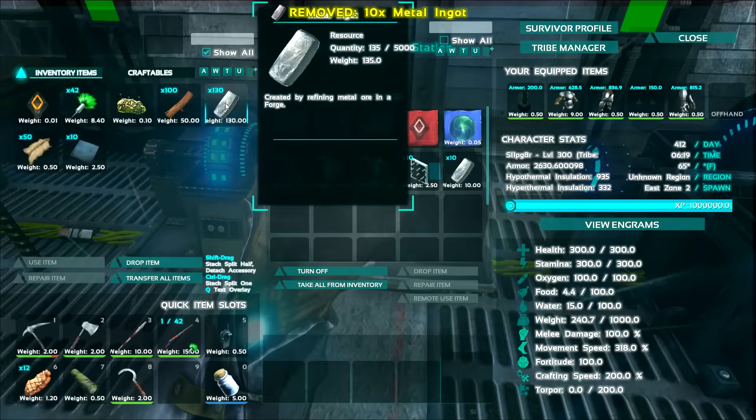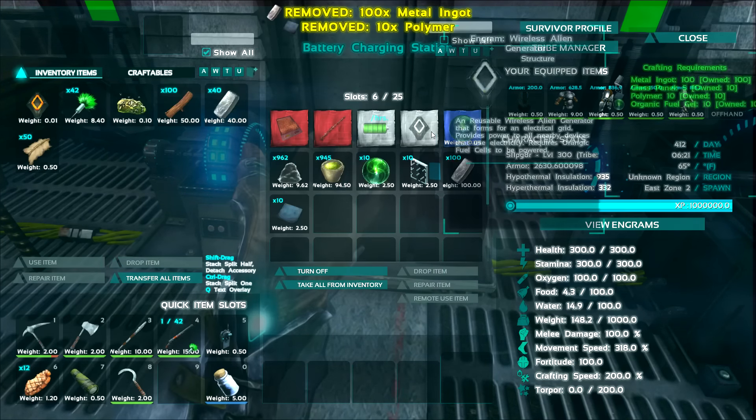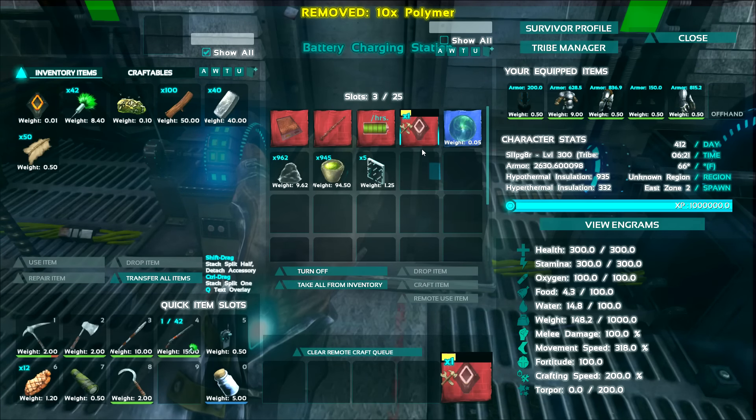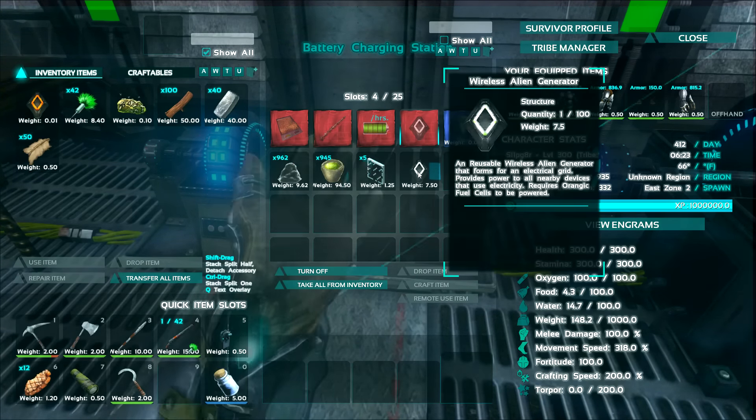Over here, let's go ahead and squirt the rest of the hundred in here, and then let's go ahead and craft this item. And there it is, peeps — the wireless alien generator.